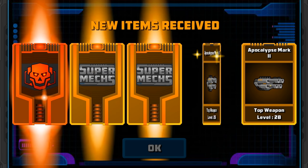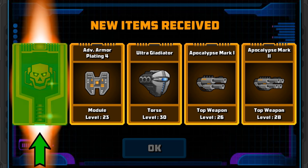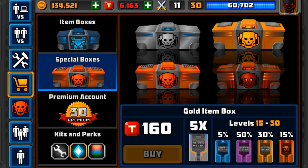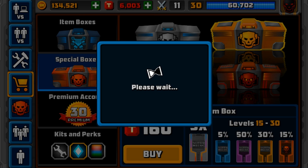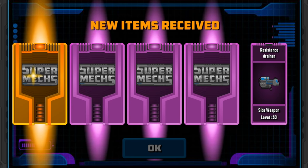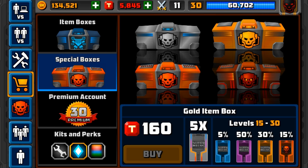Four legendaries, one mythical — Apocalypse, Apocalypse, Ultra Gladiator, Advanced Armor Plating, which isn't too bad, and an Energy Generator Mark 4. Then one Legendary, four Epics — Blue Drone, Launcher, Railgun, Resistance Trainer, Sheath Torso. Overall average, really.